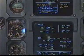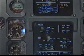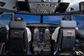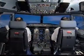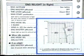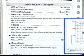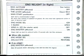Engine relight in flight paper checklist. Maximum altitude checked. Engine master affected — off. Off. Thrust lever affected — check. Idle. Idle. Manual start pushbutton — off. Off. Engine mode selector — ignition. Ignition. Cross bleed open.